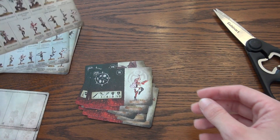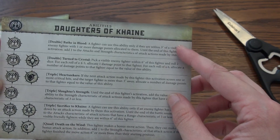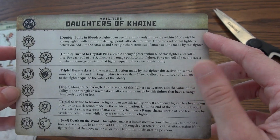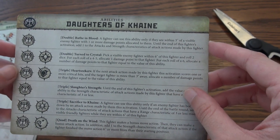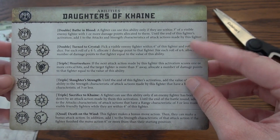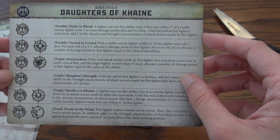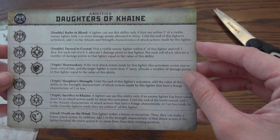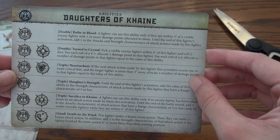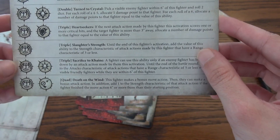Let's flip this over and take a quick look at some of the abilities here too. It looks like they've all got the top one here: Bait and Blood. The one in the middle for a triple: Slaughter's Strength. And then it looks like we've got some special abilities. Turn to Crystal — pick a visible enemy fighter within six inches and roll two dice. For each roll of four or five, allocate one damage point to that fighter. For each roll of six, allocate a number of damage points equal to the value of the ability. I see why it's called Turn to Crystal. I can't wait to see these.